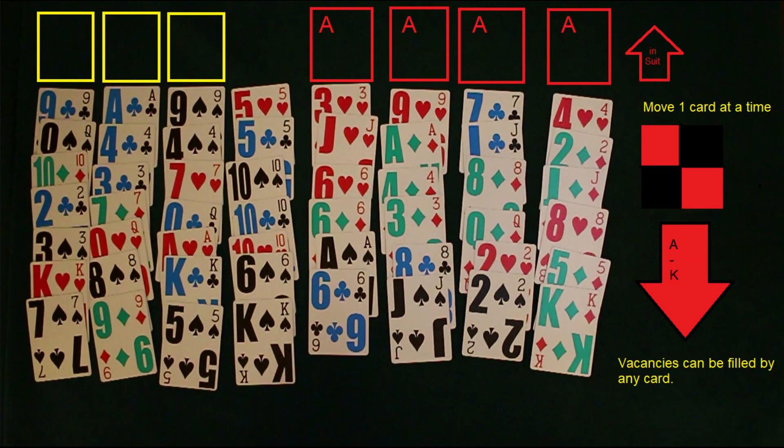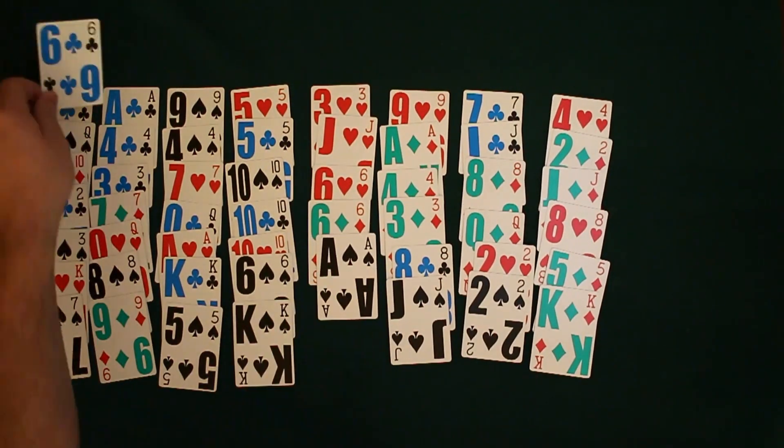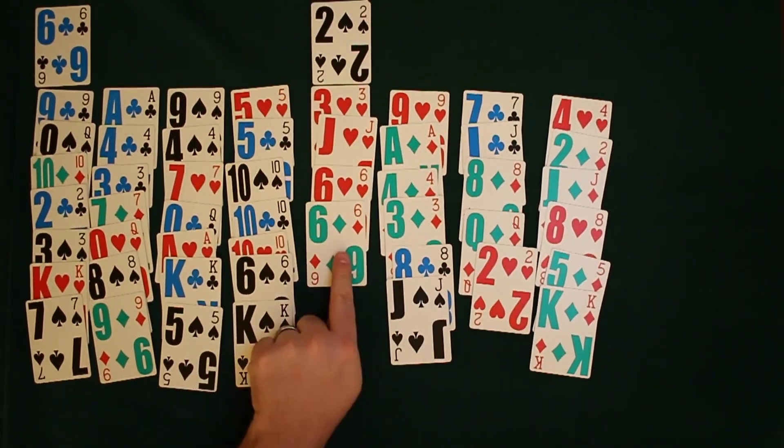You can play one card at a time. It must go red on black, black on red. Vacancies can be filled by any card, and we're going to be building by suit. We have three free cells which we're allowed to use — thus the name of the game.